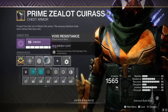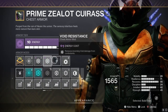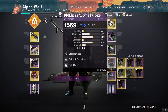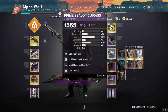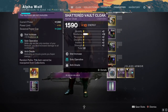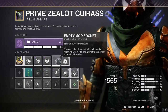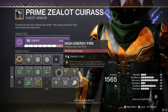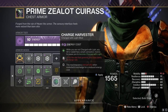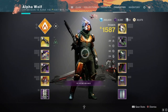You should also run double void resistance since the boss and minotaurs do void damage and they do a lot of it. The next two mods are personal choice — I ran LFR ammo finder and sniper rifle holster. I'm also running one seasonal mod, So Operative, which is a 15 damage buff when you're solo. If you want High Energy Fire, Charge Harvester is an easy way to get charged with light.